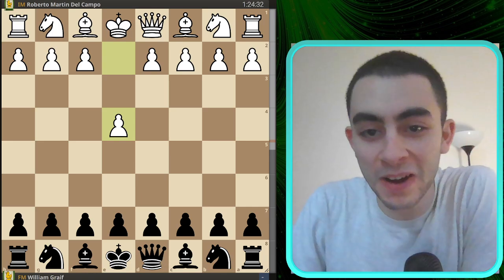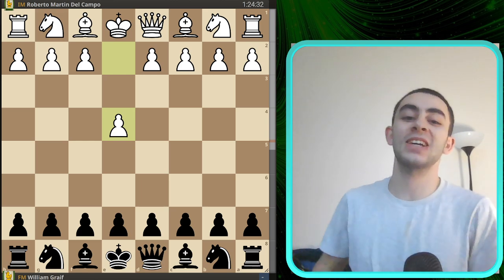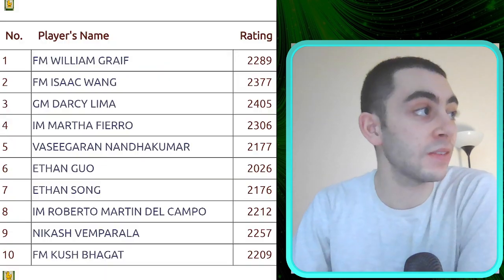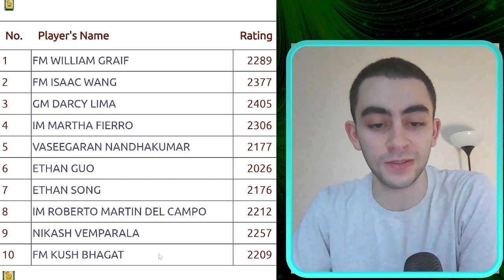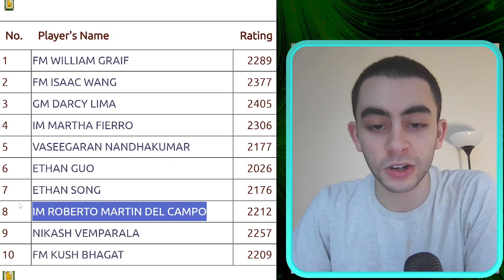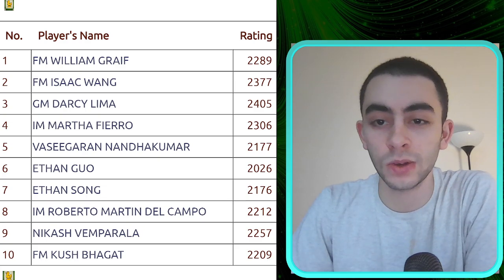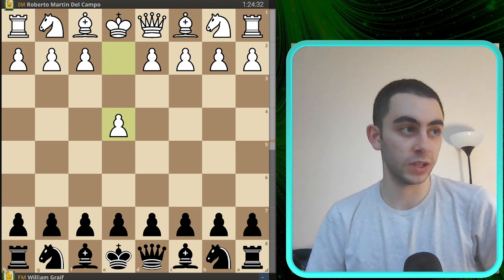Welcome back, Gambit Chaz, for round two of the Gambit Mans. I am Norm in Charlotte. In the last video we went through round one, where I opened up with a win. As you guys know, I need a minimum of seven out of nine against this field. In the first round, I was able to defeat FIDE Master Kush Bagot. And in the second round, I was playing Roberto Martin Del Campo, very, very strong, and with the black pieces.